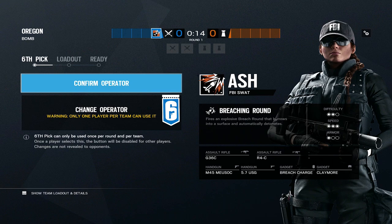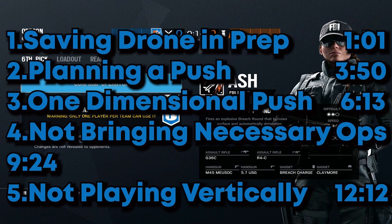The five tips I'm going to be covering today are going to be on the screen right now: saving drone in prep phase, planning a push, fundamental pushes, not bringing necessary operators, and not playing vertically. I'm going to break them down in more detail throughout the video. The timestamps to each of these tips will be in the description and on the video so you can click to jump to any section.